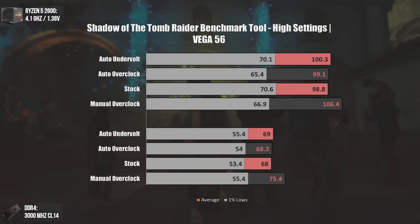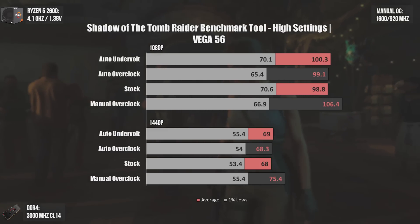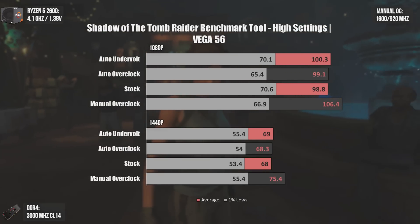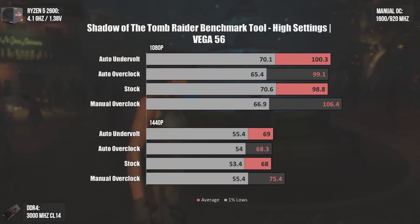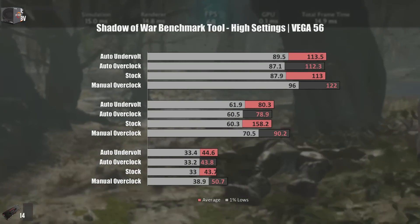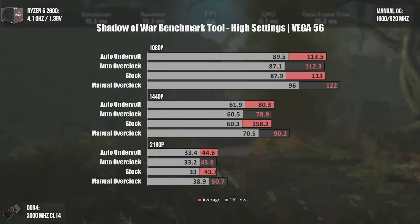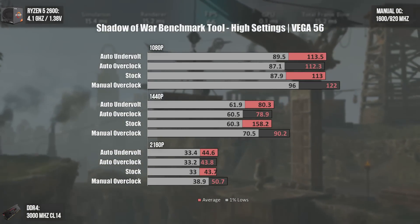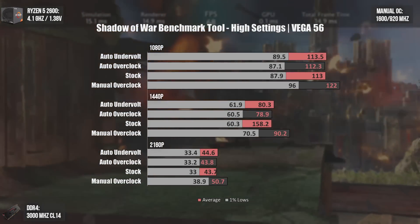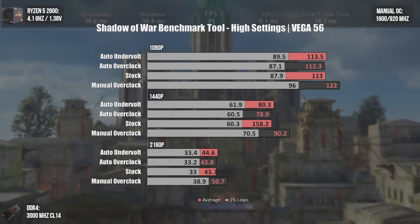On Shadow of the Tomb Raider the scenario is exactly the same. This happens due to the 180-watt power limit for the GPU core — auto undervolt gives better performance because undervolting allows the GPU to boost higher clocks due to lower power consumption. The results are no different in Shadow of War, where manual overclocking is again superior, especially on minimum FPS. Auto memory overclocking was tested several times but simply changed nothing.